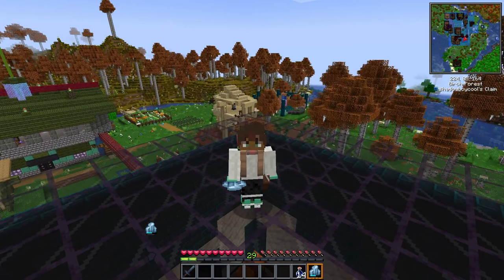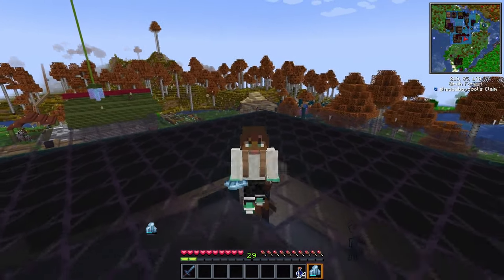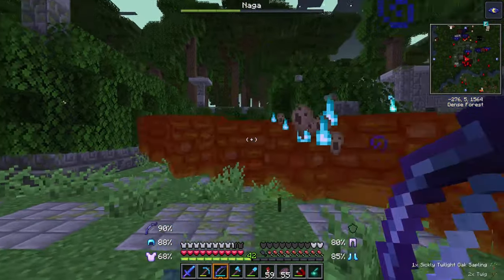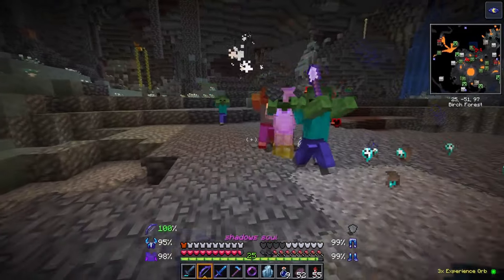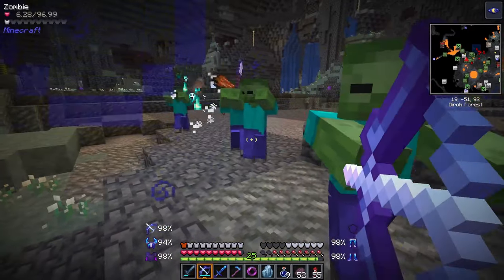I like to keep a soul crystal with a bunch of creeper souls inside to have explosive bow rounds. These are extremely helpful in combat when you're getting surrounded by tons of enemies — just fire a few rounds in the center and you can clear out hordes of enemies in no time at all.